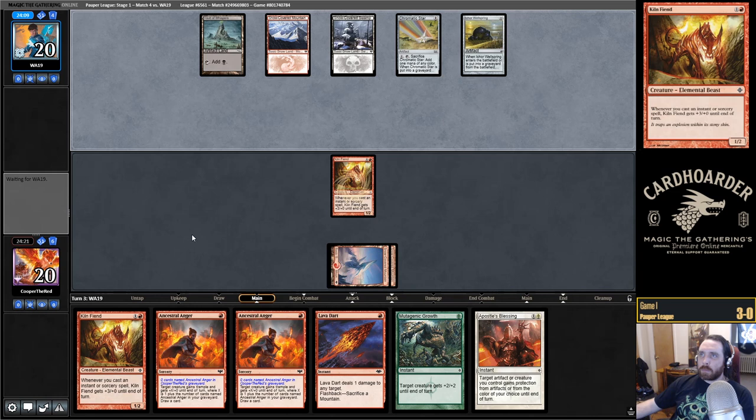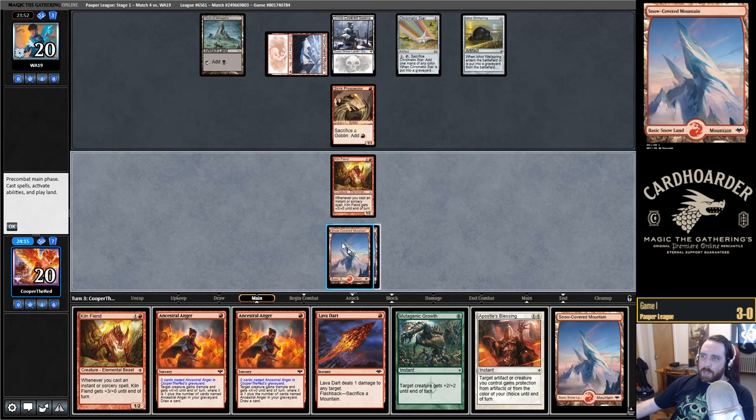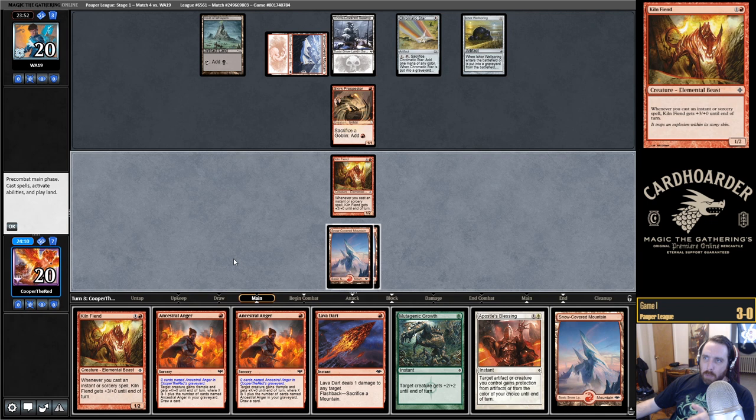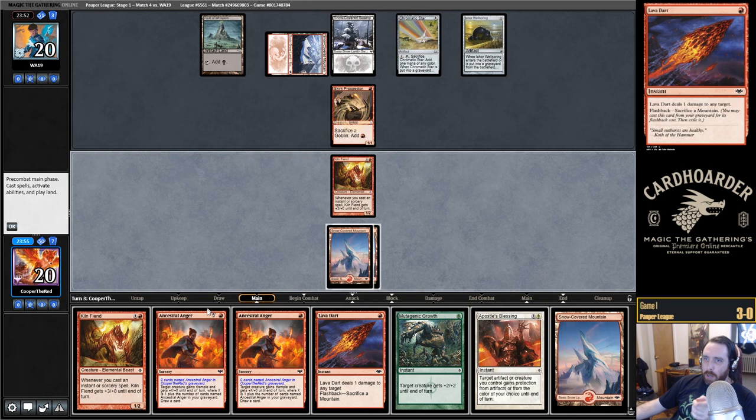I was definitely considering throwing a Lava Dart at their face just to get it in the graveyard. What is this — probably Mogworts. I'm potentially dead next turn. I don't think they can kill me this turn though. Hoping for a land on top. So I think I just play Kiln Fiend and attack. We might actually have the win — this is a lot of damage. Ancestral Anger, Ancestral Anger, Lava Dart, Mutagenic Growth, Lava Dart — that's 5 spells.